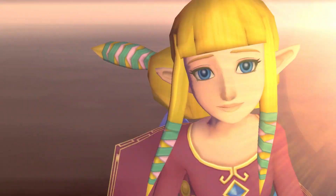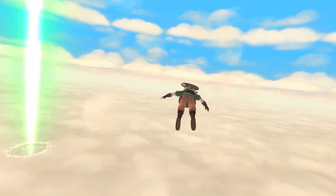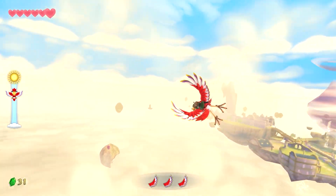One day, Zelda is engulfed by a whirlwind and sent plummeting beneath the clouds. Link takes flight to find her wherever she may be. During his adventure, Link can freely explore the skies by riding on this colossal bird, a Loftwing.